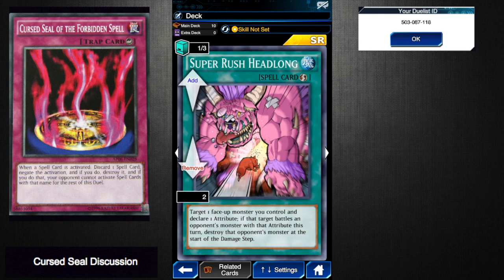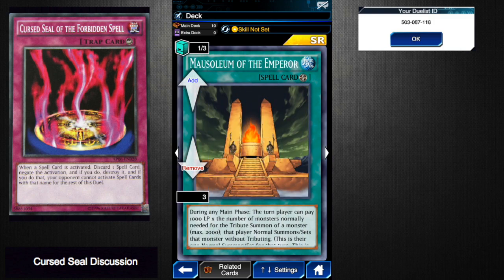Super Rush Headlong — a very good card right now, and this just shuts it down; your opponent can't use it at all for the rest of the duel. Mausoleum of the Emperor — I don't know if this deck is going to be around given how strong Dakini is right now, but if people are still running Mausoleum of the Emperor decks, this will shut it down immediately because those decks specifically rely on it.